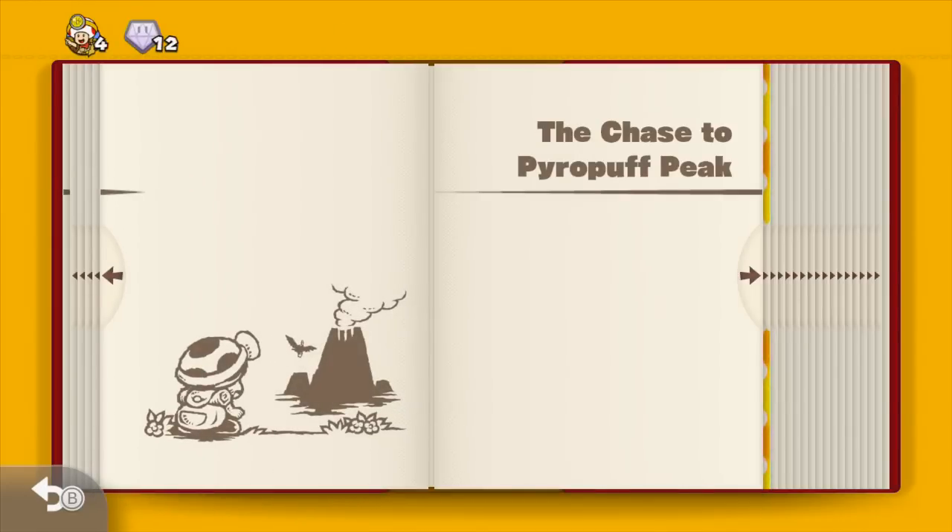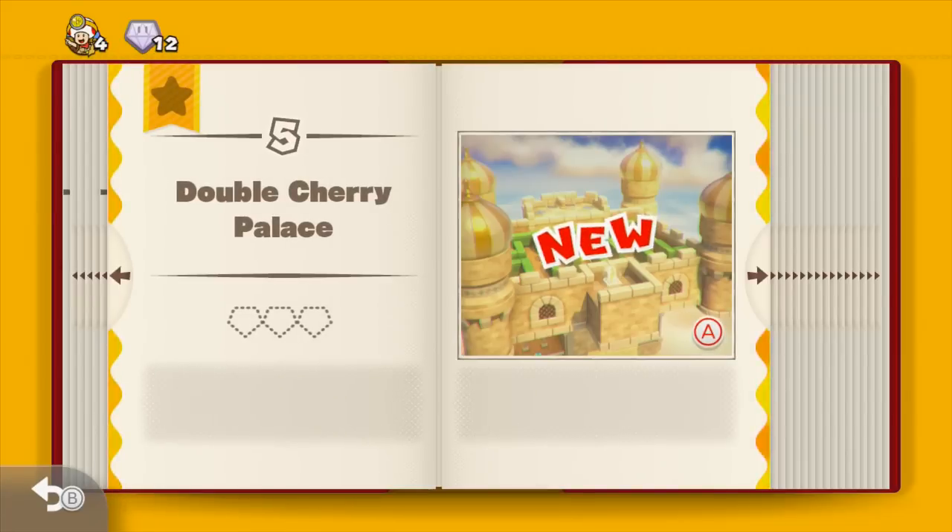The Chase to Pyro Puff Peak — we're going to get to this in the next video. And the first level in that video is Double Cherry Palace. If you played Super Mario 3D World, the Double Cherry was a power-up introduced in that game, so we're going to be using it here. Alright everybody, thank you for watching. I hope you enjoyed this first episode — please tune in for the next video, which will be up sometime soon. Thanks for watching everybody, see you next time.